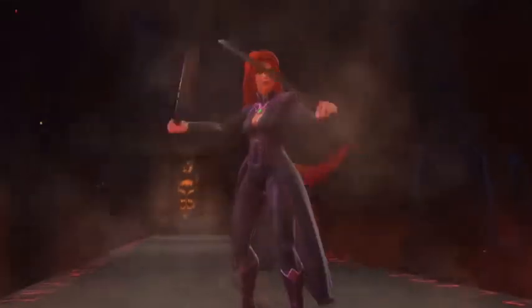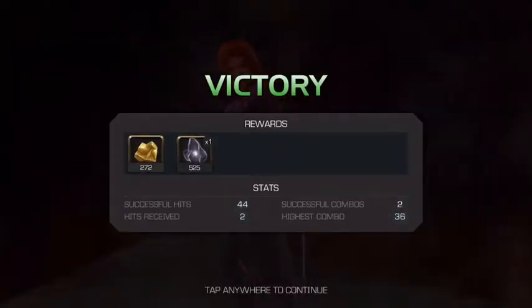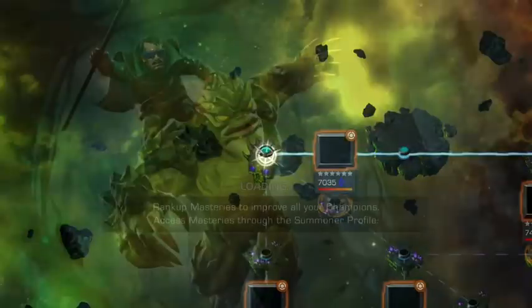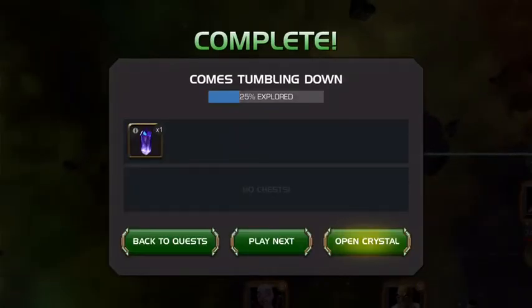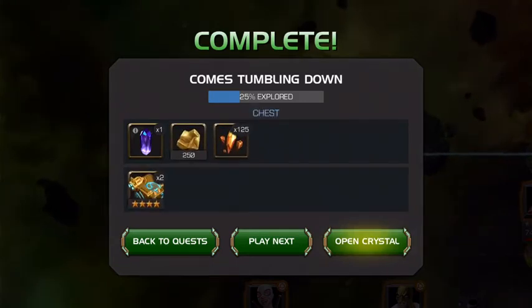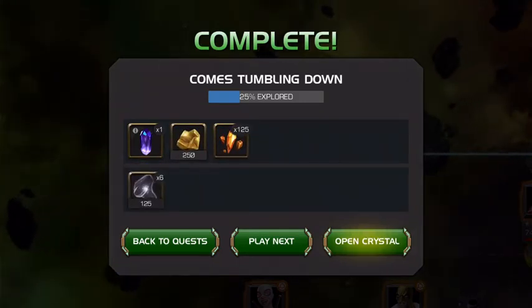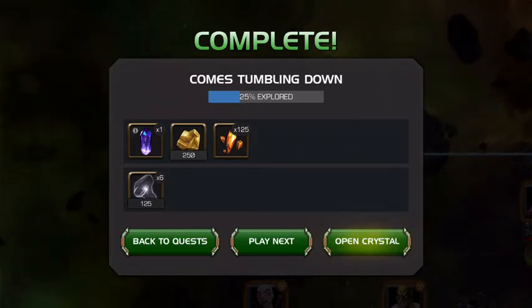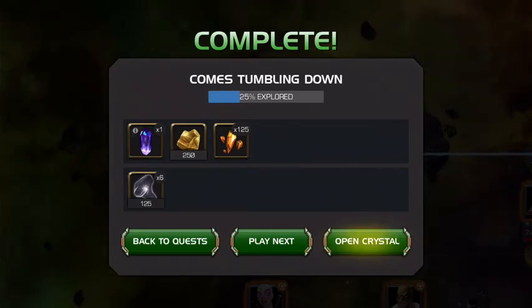Medusa works here. Nebula would probably also work. Anyone who can nullify would also work - Symbiote Supreme might be able to nullify that regen buff. The main problem is not really the regen; the main problem is if he becomes unblockable, it gets harder. But if you have a Medusa - which hopefully by now you should - this becomes a very, very easy straightforward fight. Hopefully this helped you out; if it did, like, subscribe, leave a comment, and we'll see you in the next one. Ka kite ano, pros and girls.